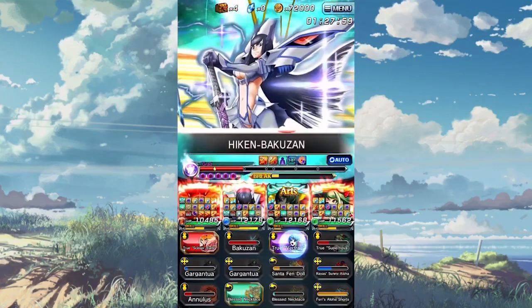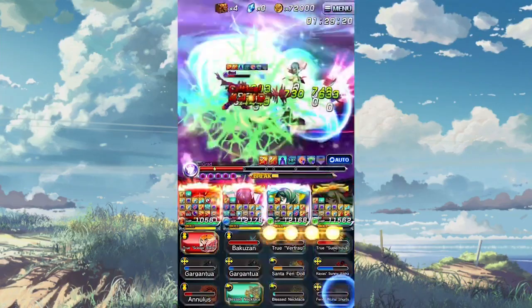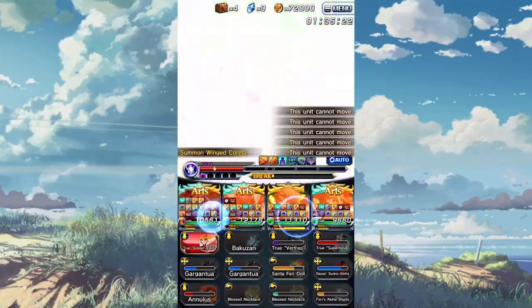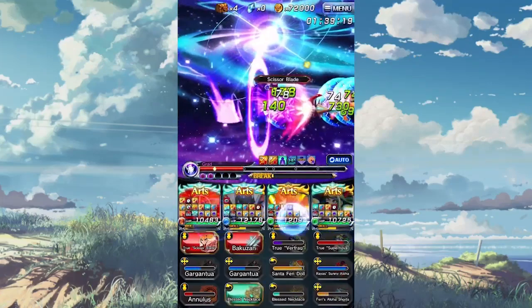For the final tip, by limit breaking equips, it will lower the equip's countdown. This one's a little more obvious, but since a lot of the equips you'll get as a beginner won't be max limit broken, they're going to have really long countdowns, so you should do everything that you can to limit break them as fast as possible.